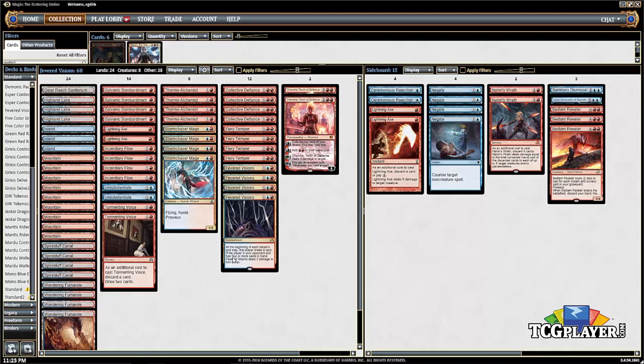You want to have spells constantly because of the Thermo-Alchemist and Storm Chaser Mage. You just want to be constantly casting spells as quickly as possible with one of these in play. These creatures can really be the difference maker — if you get one down and your opponent allows it to go unanswered, Storm Chaser Mage can become very large and Thermo-Alchemist can ping for lots of damage. Either way, you're happy.